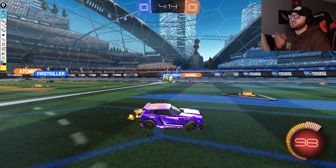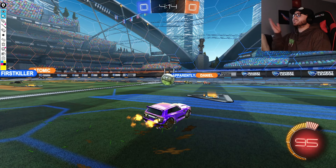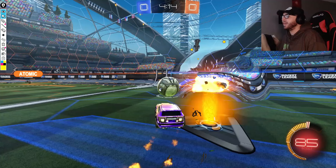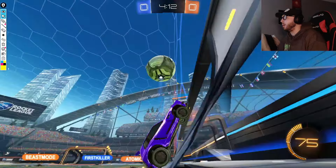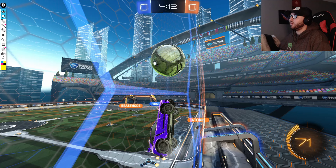Daniel has just picked up the middle boost and is looking to challenge right away, except Apparently Jack is still right on him, so Daniel is not going to get a challenge here. G2 was thinking they'd have a challenge, but instead Chronic has a free ball up the wall. No one on G2 was quite prepared to have to defend this, so now Chronic is going to have a bit of time for control.